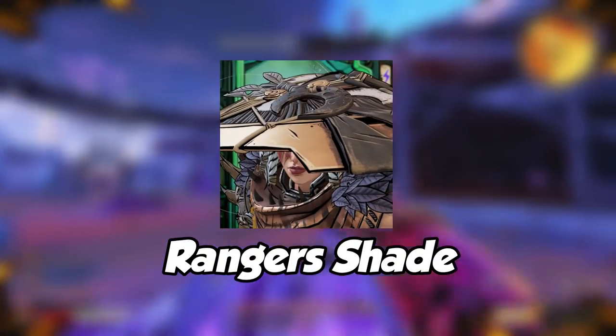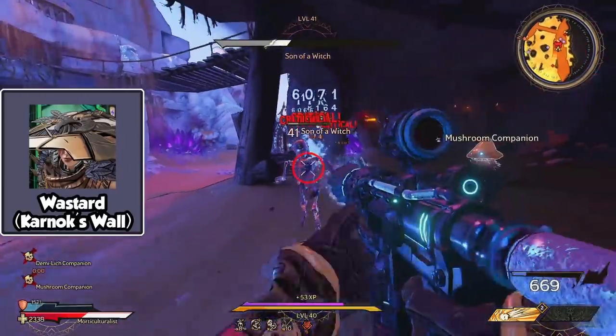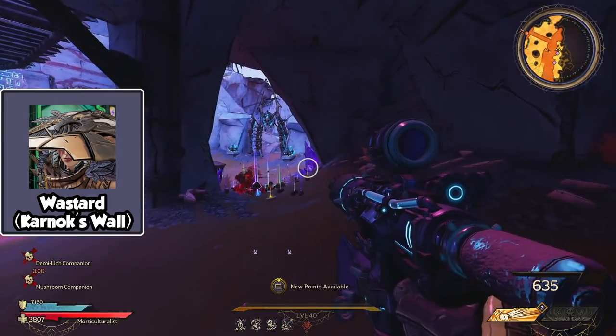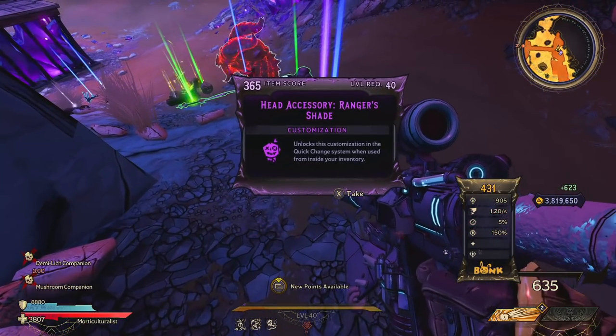Number 3 is the Ranger's Shade. If you are looking for a lone samurai kind of outfit, this hat might be for you. To get this hat, you will need to go to the top of Karnok's Wall and fight the Wasted. When you fight him, make sure you have lightning, fire, and frost weapons and spells.